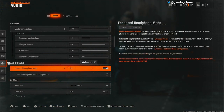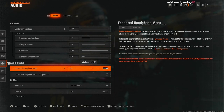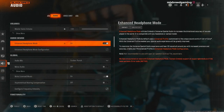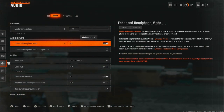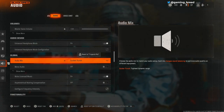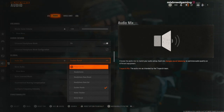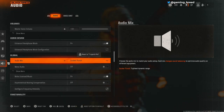Enhanced headphone mode should be on, but it says 'we have encountered an issue with enhanced headphone mode, contact support.' I'm not going to mess with that right now. For the global audio mix, sucker punch is definitely the best one to use to hear those footsteps. I thought Treyarch mix was going to be the best since it literally says the audio mix as intended by the Treyarch team, but no — sucker punch is the one to use.